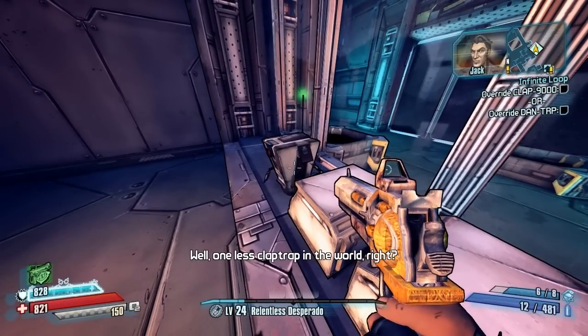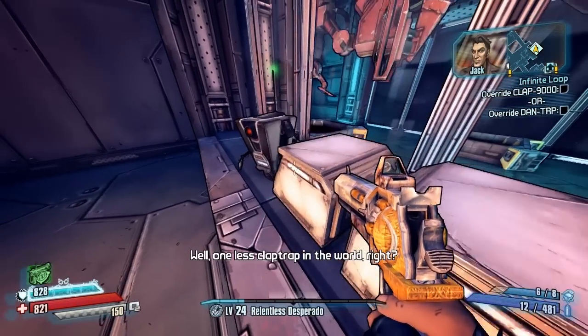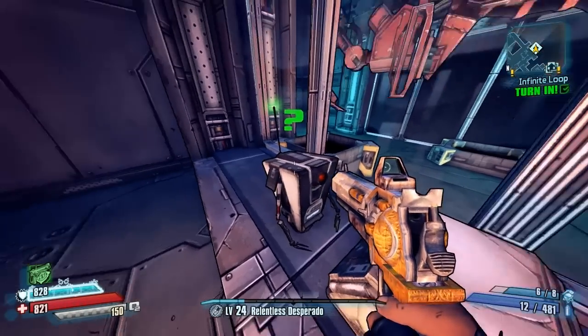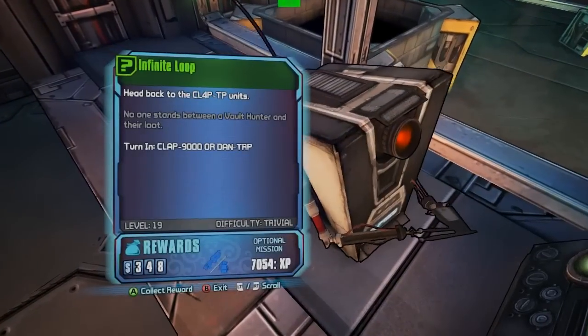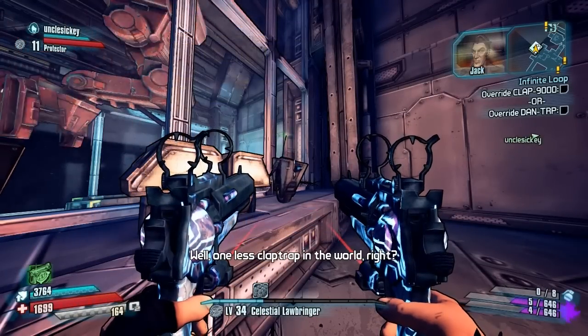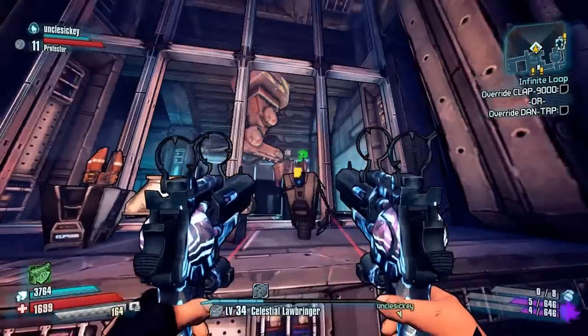This is a very easy farm, and you can actually invite a second player into your game before accepting the reward in order to farm both reward items. Simply have your friend come into the area where both claptraps are, and once you get a reward, drop it for your friend, and once they pick it up you can just dashboard or Alt+F4 if you're on PC.